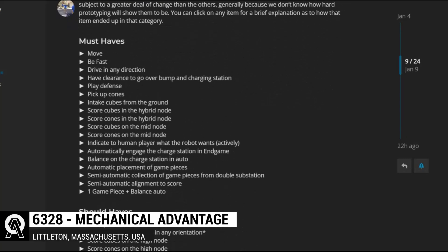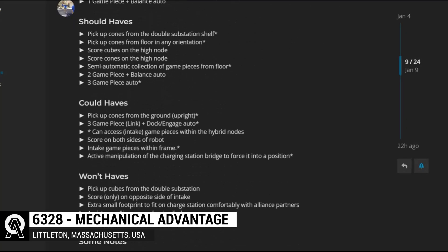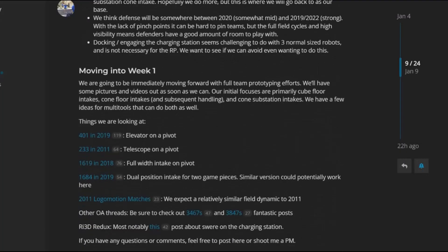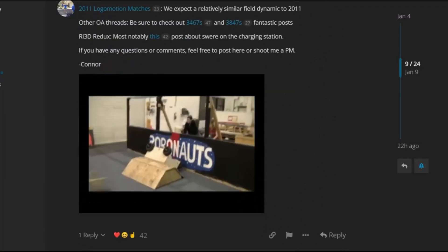Team 6328 kicked things off by setting their goals for the season, utilizing a MoSCoW priority list, which includes the team's must-haves, should-haves, could-haves, and won't-haves.